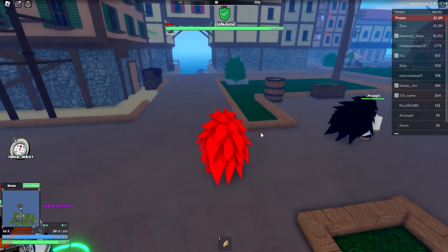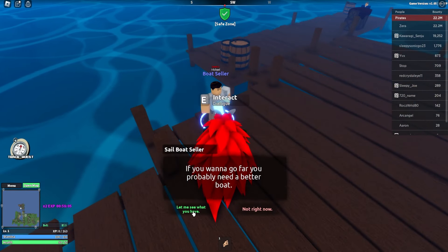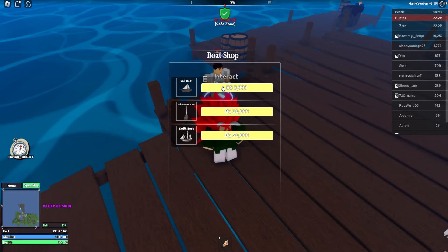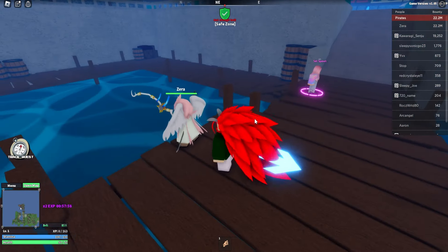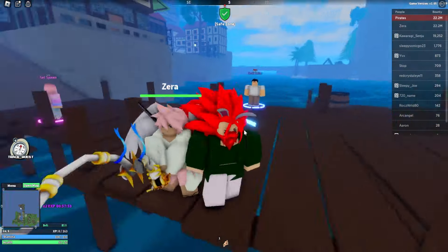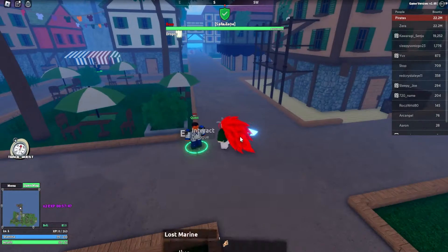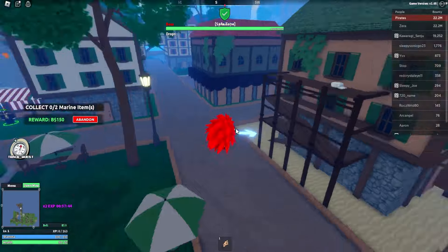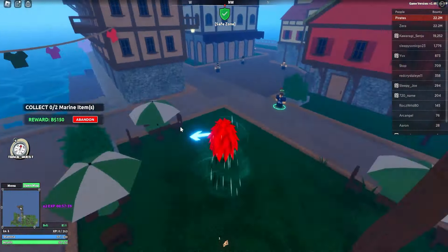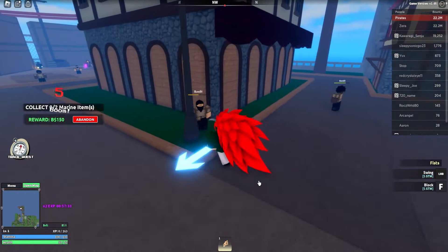I clicked the little left button — it says track quest. I can actually just track the quest, which is pretty nice. There's a boat seller — if you need a boat, let me see what you got. I can't buy any boats, I have absolutely zero belly. This person's over here fishing and they look kind of cool. Do I get a double jump because I'm Mink or something? I've got to collect two marine items.